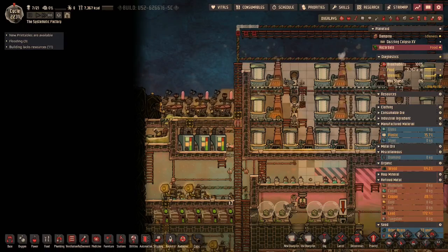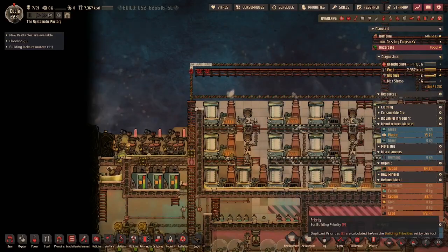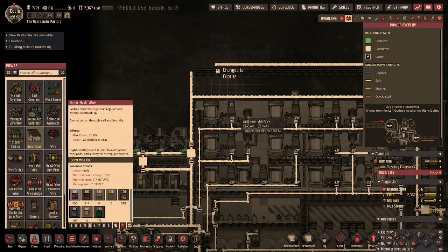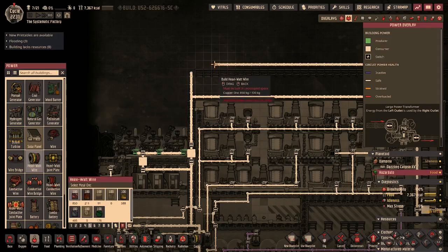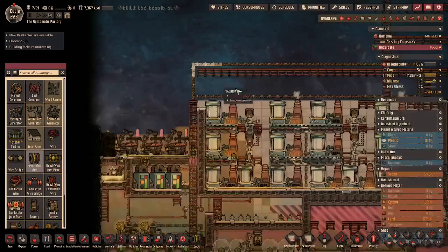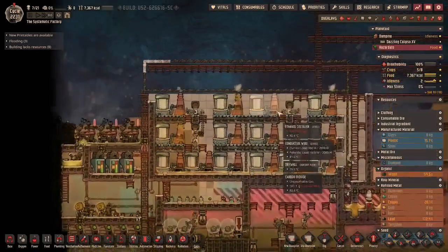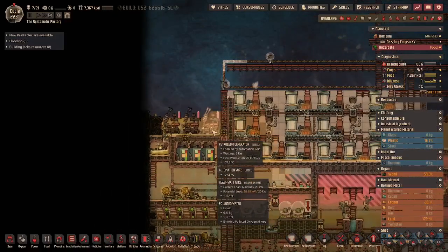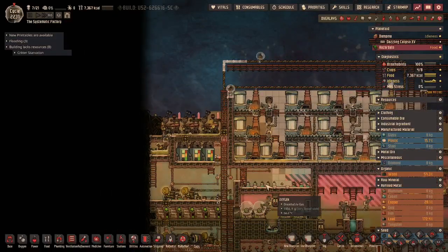Welcome back everybody to episode 31 here in the Systematic Factory. I have been doing some work in between episodes. I'm making some space to expand things further, but what I've done here to first show you is I did some work on our petroleum generator system.